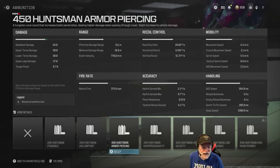Sprint speed 5.5, tactical sprint speed just under 7 meters per second at 6.8, and ADS movement speed is a decent 2.5 meters per second. ADS speed is pretty average at 264 milliseconds. The sprint-to-fire speed is outstanding at 205 milliseconds, making this a reasonable rush-type weapon.